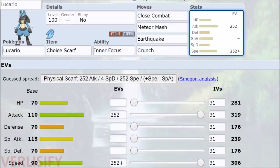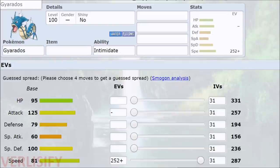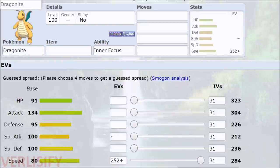You do want the Jolly Nature — you want that Adamant, you want to get as much damage as possible on the plus-one Lucario. But Gyarados outspeeds you at plus one. Dragonite outspeeds you at plus one.